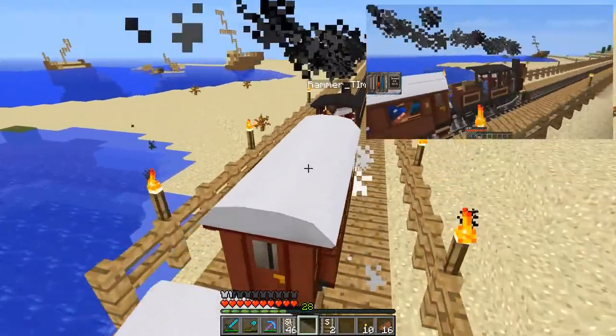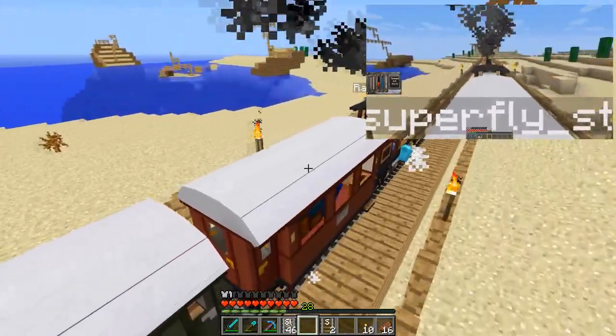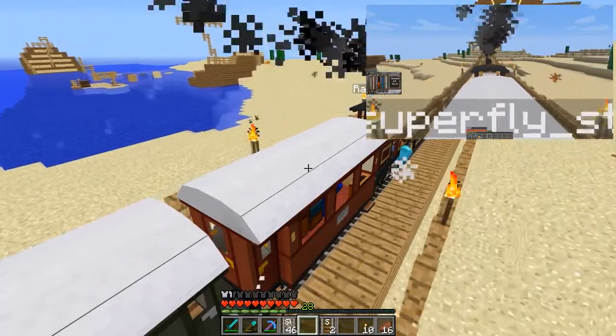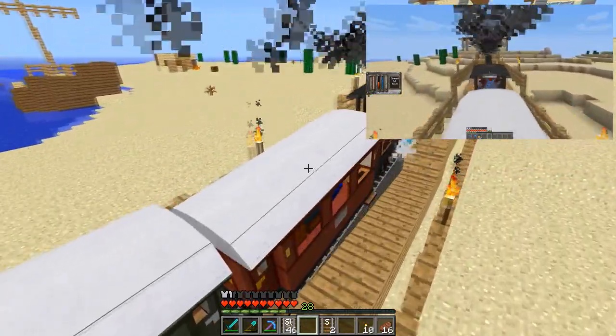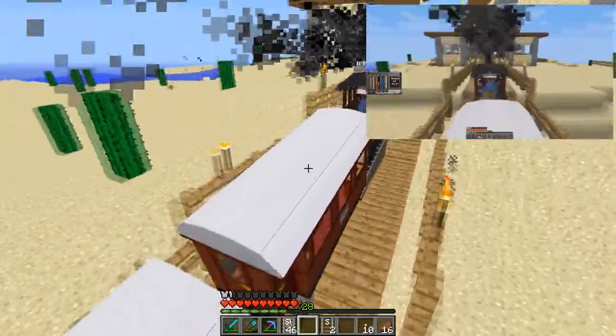And on our left, ladies and gentlemen, you will see Rammer's shipwreck. If you remember guys, we found Rammer — the episode link is down below — shipwrecked, as I came exploring looking for a coastline.